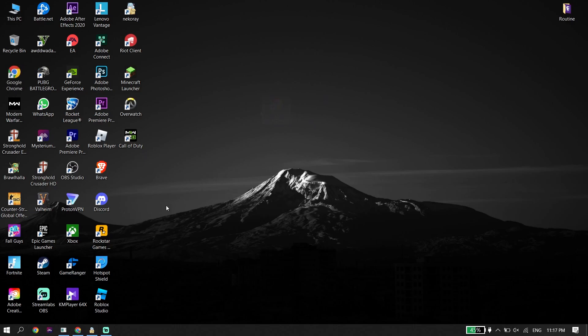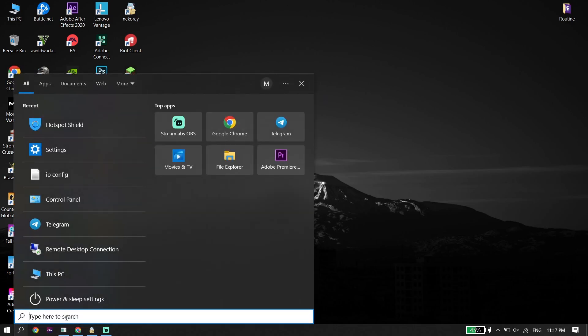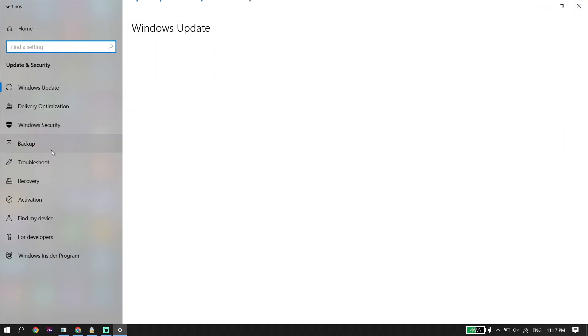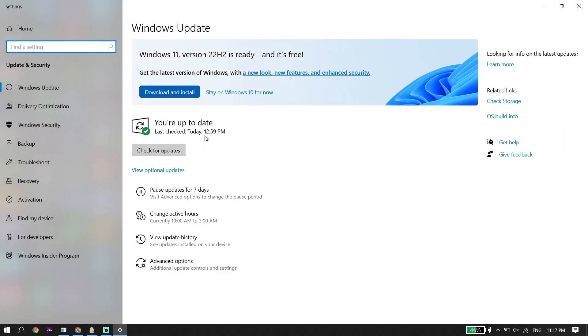Also make sure to update your Windows. To do that, go to your desktop search box, type 'Check for Updates,' and update your Windows from there. That is the last solution I know to fix Call of Duty Warzone 2.0 black screen. Thanks for watching.